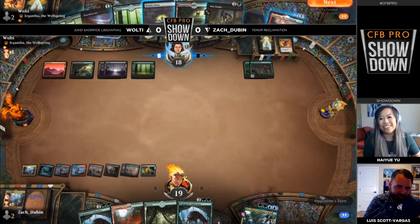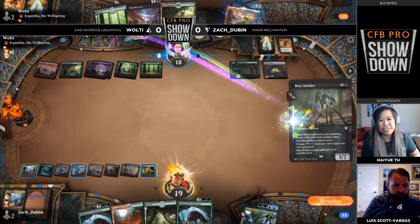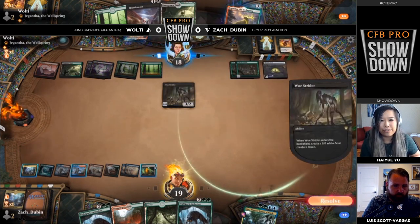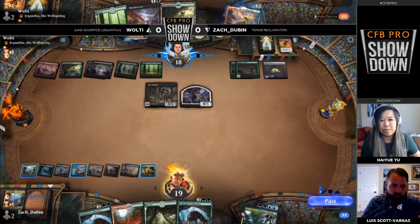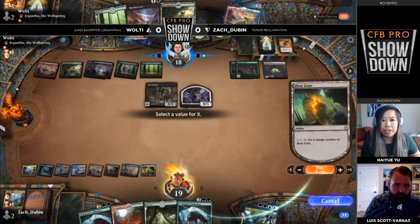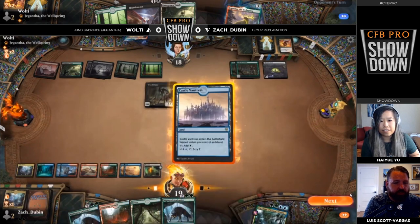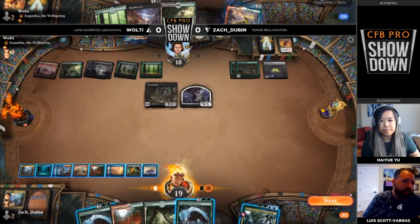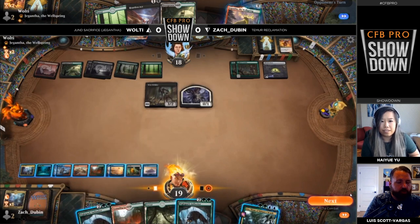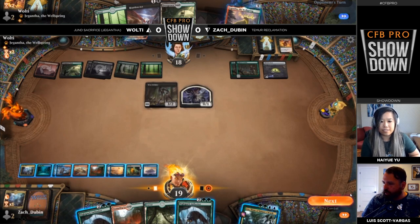One mana short of flashing it back right away, but that's still really good. Uro kind of saves Zach from playing the other land because now he gets to put the Blast Zone and still make that whole play. You've just got to believe you're going to draw that Uro. Back over to Wolty, who finds Woe Strider off the top — Woe Strider going to bring its little friend along with it. Wolty very carefully leaving up mana for Heartless Act. Uro is just showing why this card dominates — Zach went from insanely flooded to in excellent shape in one fell swoop.